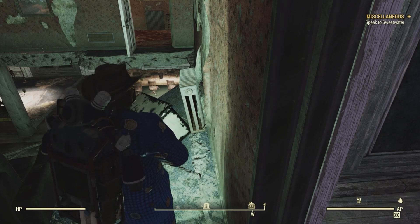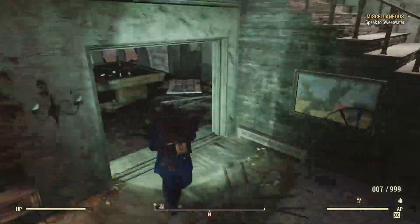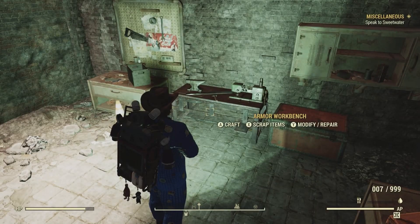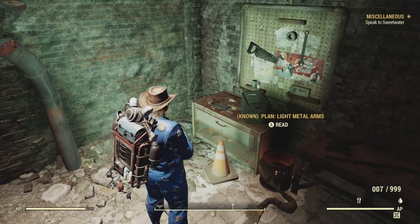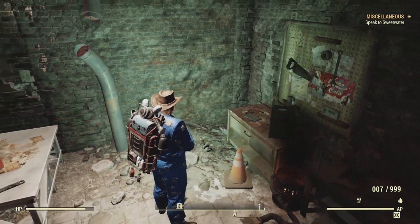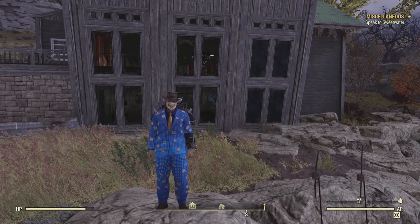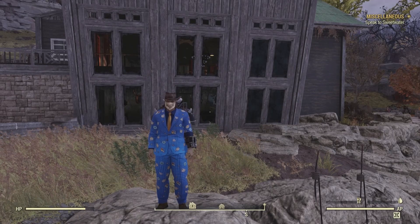The last magazine location is in the basement on a table near the armor workbench. Here's our armor workbench and this is the table it would be on. Unfortunately there's a plan for metal arms but no magazine in sight.